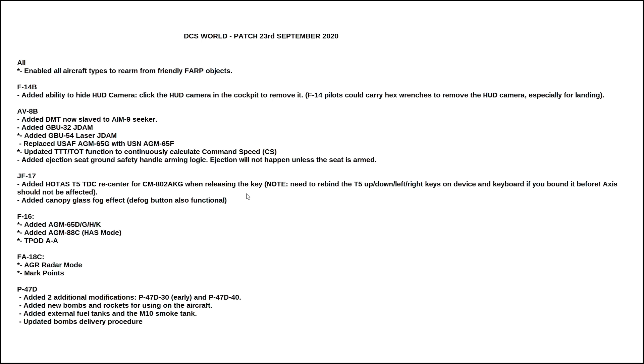P-47D: added two additional modifications — the dash-30 early model and the dash-40 later model. Added new bombs and rockets for use on the aircraft in certain versions. Added extra fuel tanks and the M-10 smoke tank. Added bomb delivery procedure. We'll cover these next week and then add them to the video description. I hope that was useful — see you later.